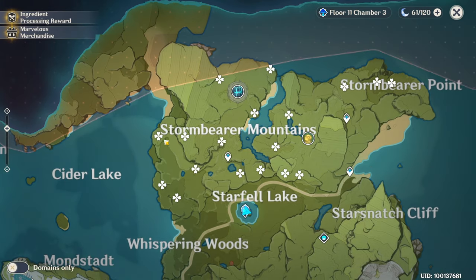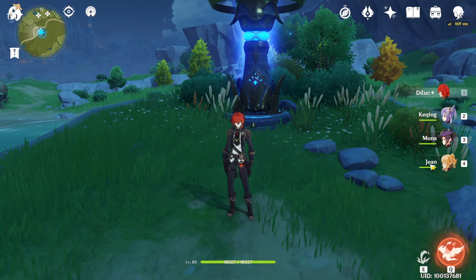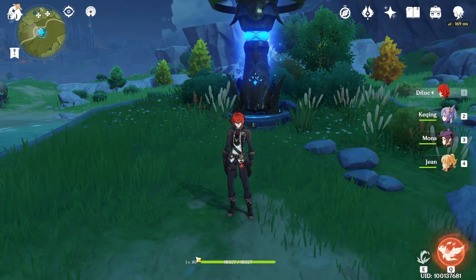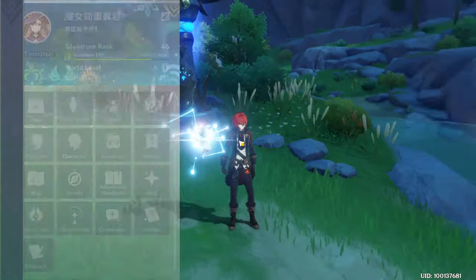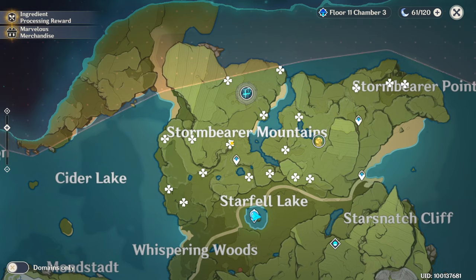I marked them and normally you can find them in the Stormbearer Mountains and the Stormbearer Point. There is also another one but you have to climb so I didn't mark it. We will only go for those and to find all of those we will take around five minutes. Without a double anemo character and without eating stamina food, I did it in five minutes and 30 seconds. So if you have the anemo buff you will probably do that within five minutes.